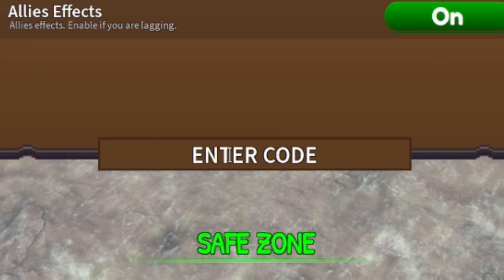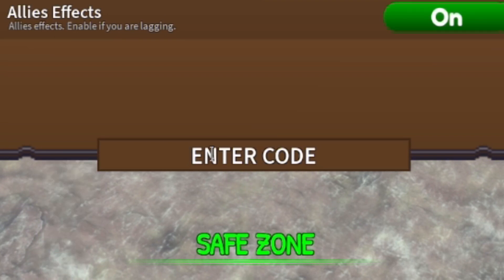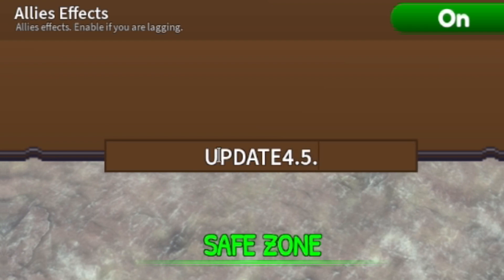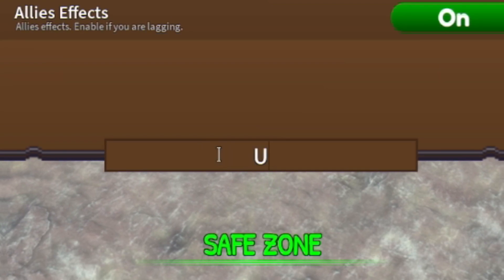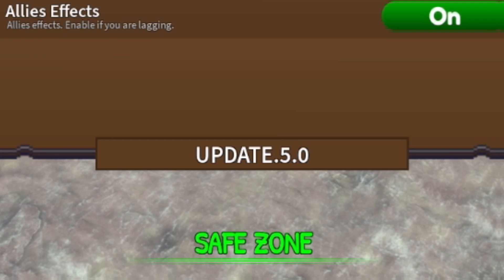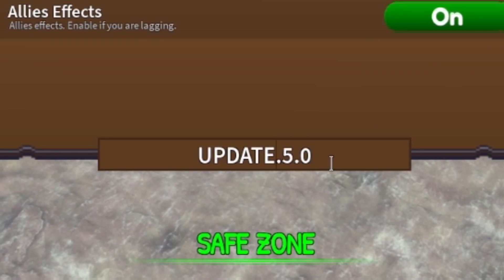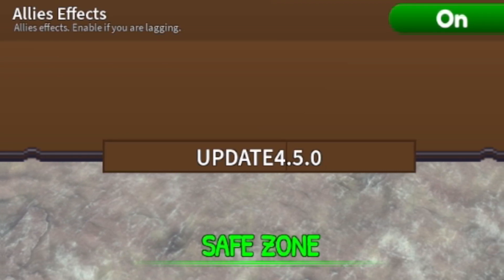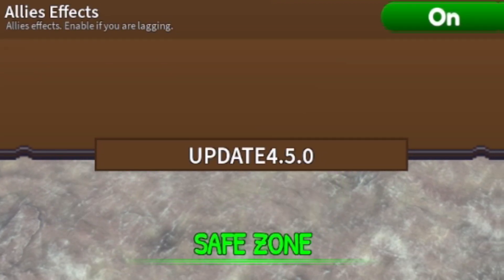The next code is UPDATE4.5.0 — that's U-P-D-A-T-E-4-.-5-.-0. This one gave me five gems, which is quite nice. So redeem UPDATE4.5.0 for five gems.